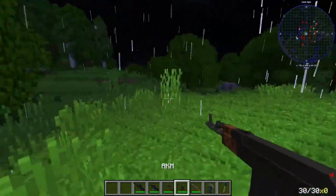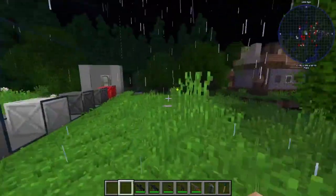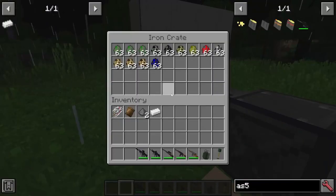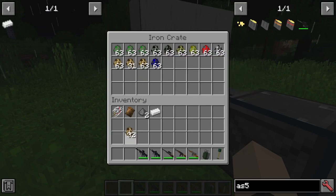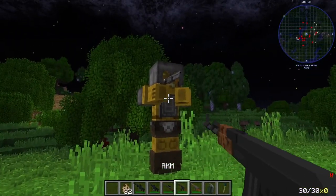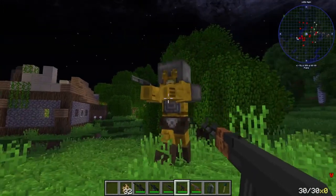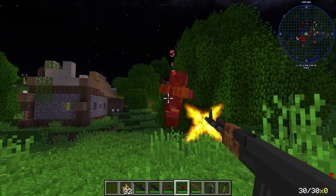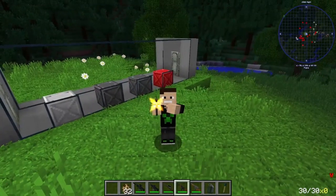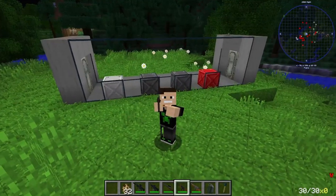Next, we have the AKM, which is, you know, the Tokarev Kalashnikov or whatever they say in Russia. We're going to spawn an elite zombie. I like this because it's, you know, AK-47. Pretty cool, I do say.